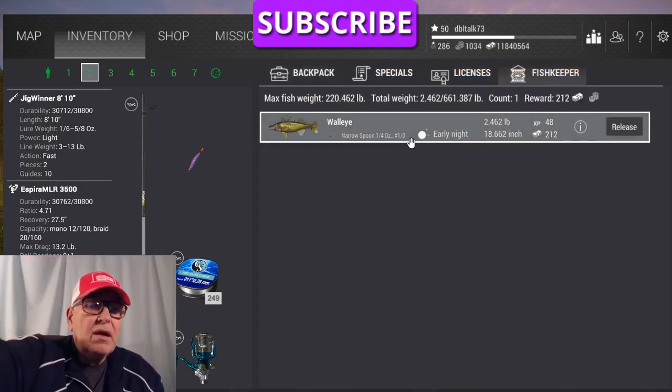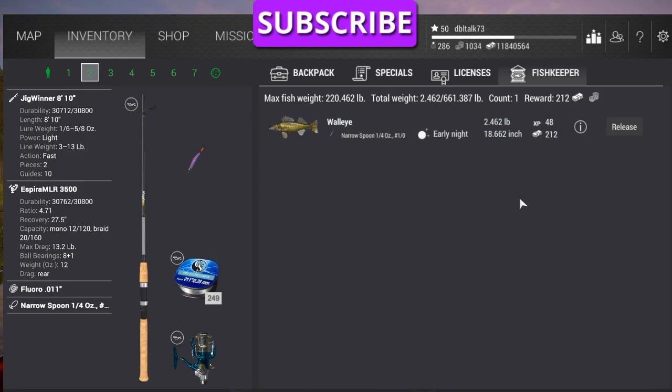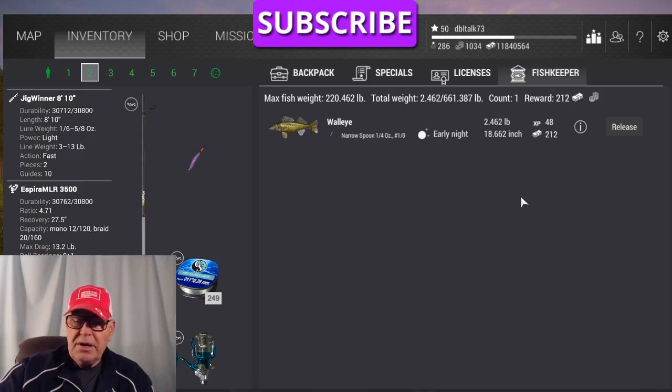That fish was 2.462 pounds, 48 XP, $212. I caught a bass just a while ago with my popper just seeing what it would do, and it was 2.59 pounds, $284, but only 25 XP. So here's the same size fish, roughly. About the same money, but twice the XP. And that's what you're wanting right now — you want to level up, you want more XP. The money will come along with it. So that's about it. I hope that helps. Sorry about the phone call — telemarketers. I'm expecting a shipment, which is why I even answered.